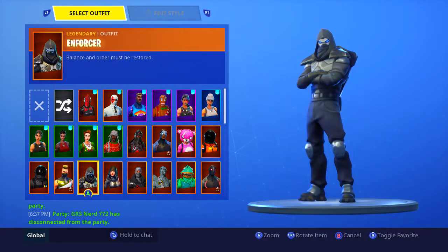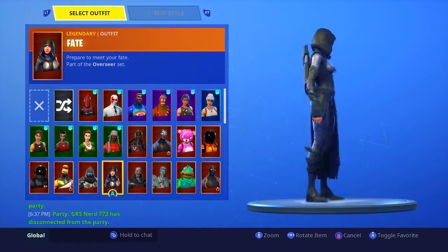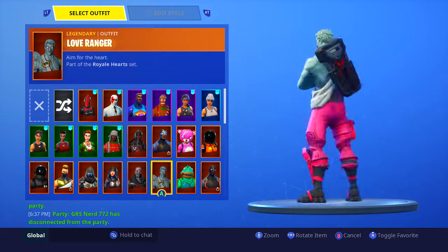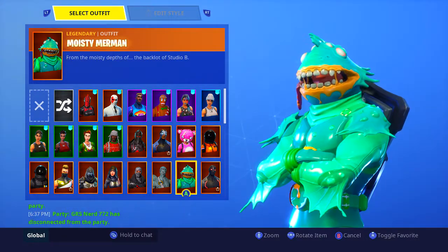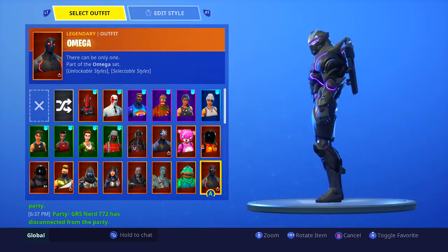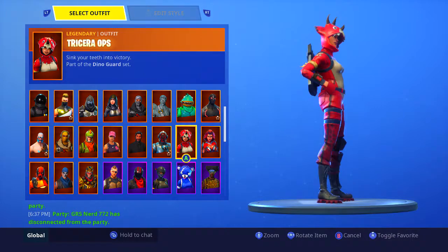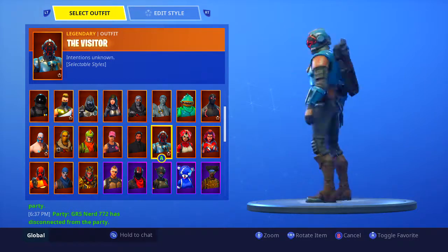This is from Season 5 Battle Pass, I believe. Enforcer, a complete-the-weeks skin — the secret skin. The Fate looks like a ninja skin, I really like it. Havoc, a Twitch Prime skin. The Love Ranger, another Valentine's special. Moisty Merman — don't judge guys, I only bought this one for the back bling because it looks really good with the scuba diver skin. Omega, Season 3 Battle Pass. Valor, Season 4 I believe. Chomp Sr., got it quite a bit ago, cool skin.